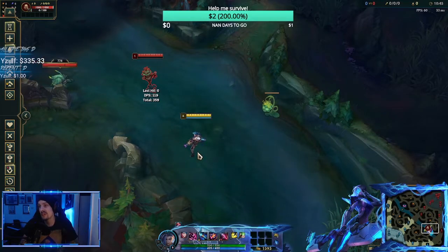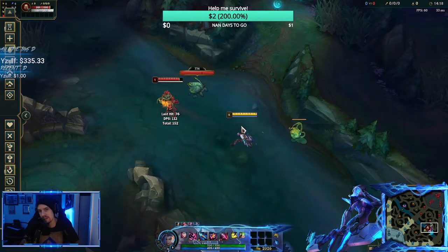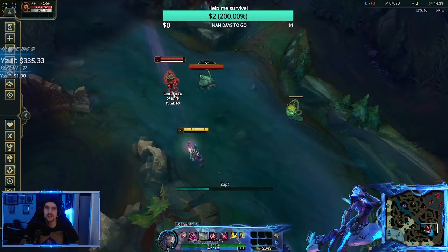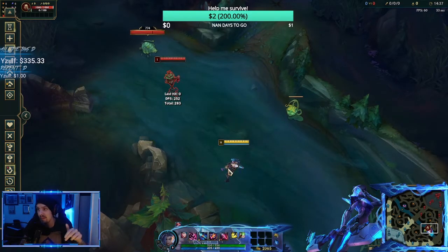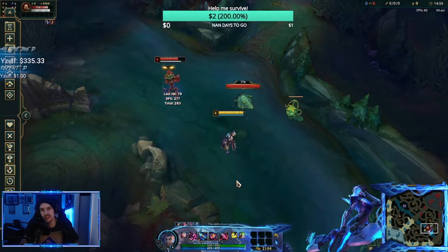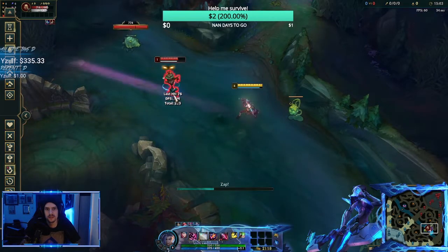Another thing you can do with Jinx is an auto animation cancel using her Zap. Normally it would be auto, Zap, auto. But if you time the Zap — spam W just as the first auto attack animation is about to go off — you cancel that auto. So the combo becomes: attack, spam W, then auto again.